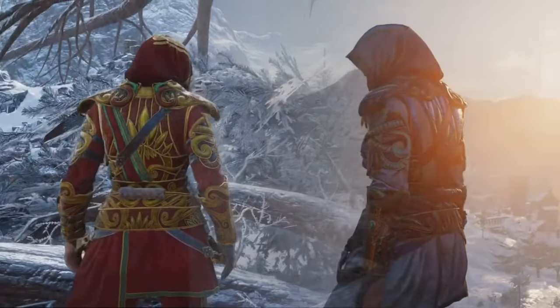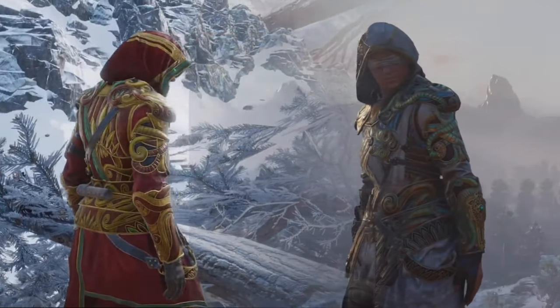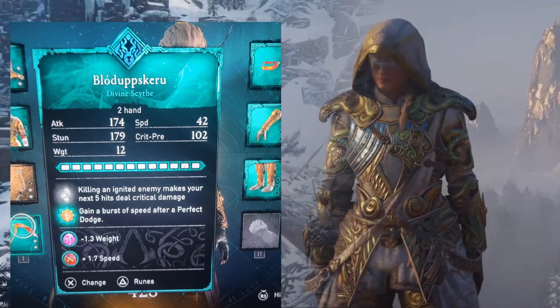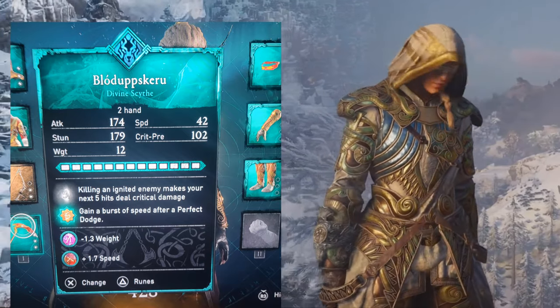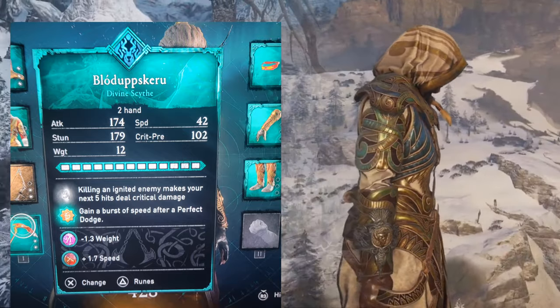It seems like both of these are speed armor sets. The weapon I'm going to be using with the Oracle Armor Set is Divine Scythe. It has a weird name so I won't even try to pronounce it. Its main ability is killing an ignited enemy makes your next five hits deal critical damage. I'll also add gain a burst of speed after a perfect dodge with Ruin.